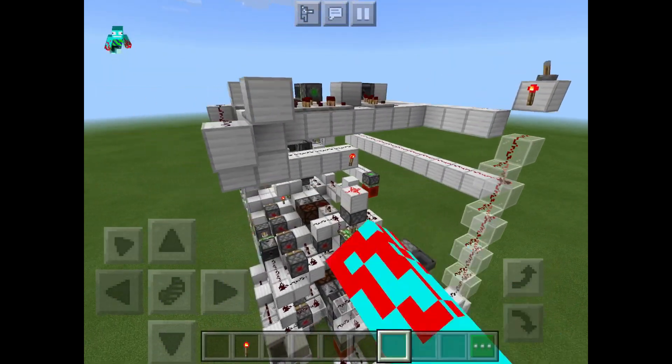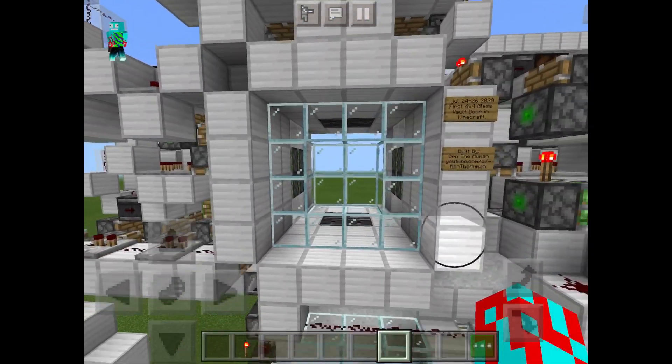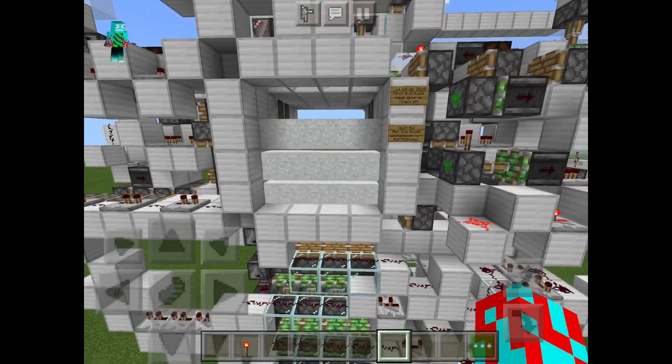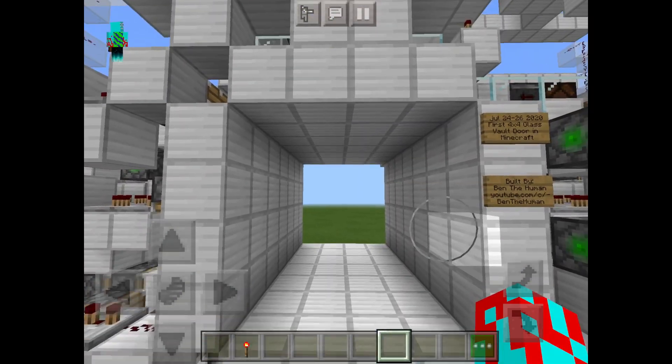Let's look at the opening. Practically the same thing happens — sliders from the top, then from the sides, and then the blocks get pushed forward and you have your standard 4x4 glass door opening. Everything gets pushed out of the way and we're left with a nice seamless hallway.